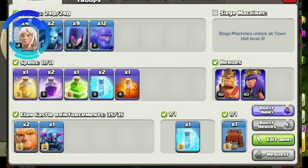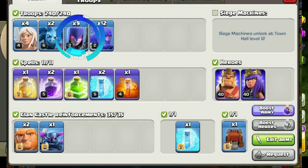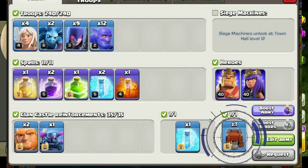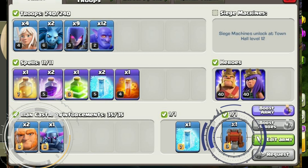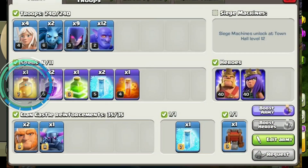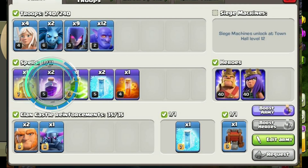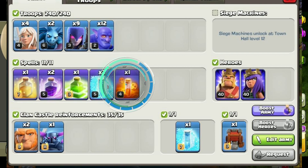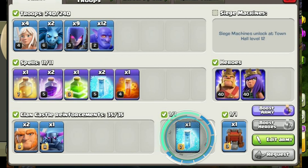Starting with the army: you're going to be using four healers, two minions, nine witches, twelve bowlers. You'll be getting a wall wrecker for your siege machine, as well as a PEKKA and two giants for your CC troops. For your spells you'll be using one heal, two rage spells, one jump, two freeze, one poison, and you'll request a max freeze for your CC.